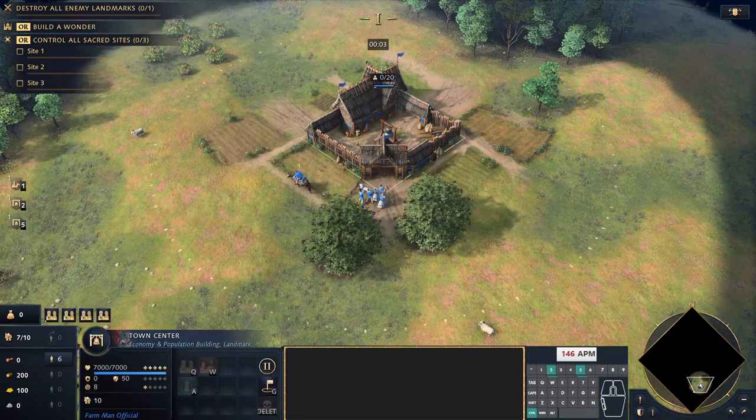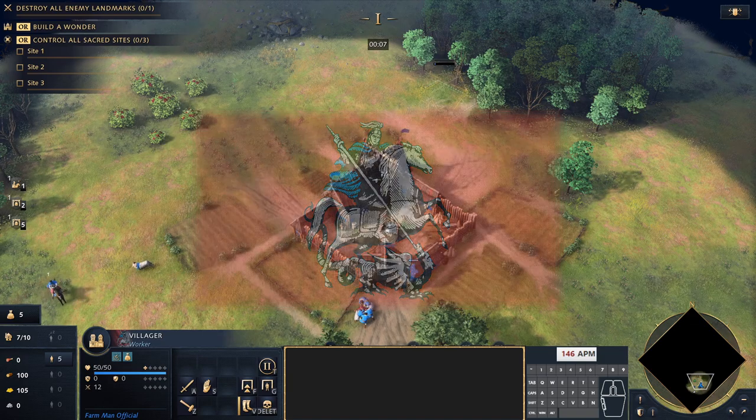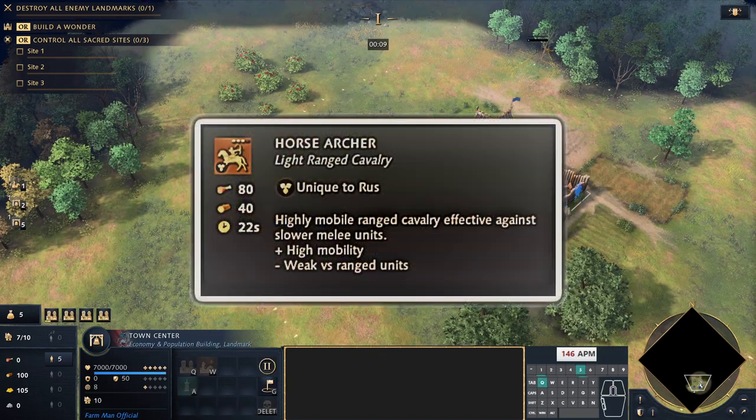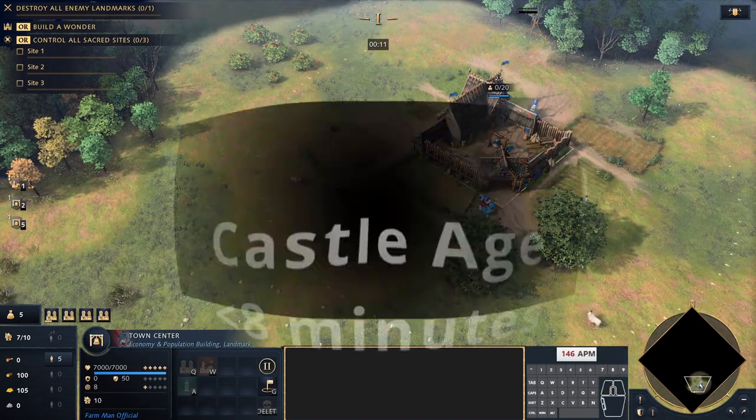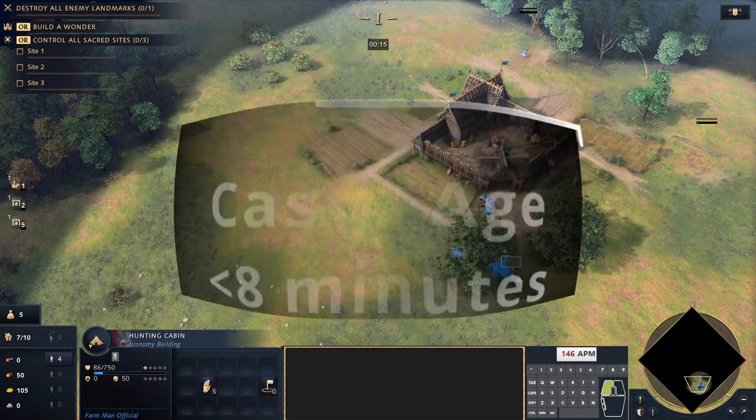Hey there guys, Farmman Official here and welcome to this Age of Empires 4 video. Today we're doing the Rus fast castle into horse archers build order. It's going to be super fast — we get to castle age in under 8 minutes and start producing horse archers, going for three archery ranges.